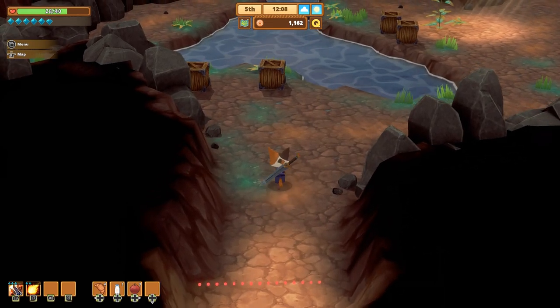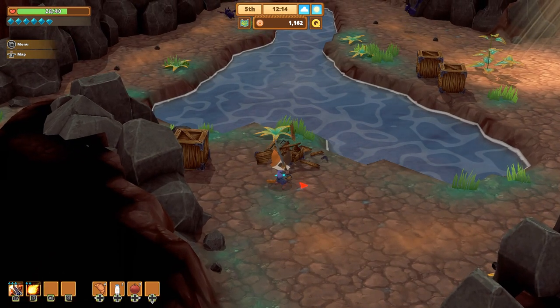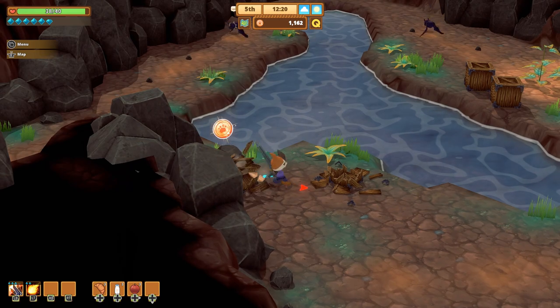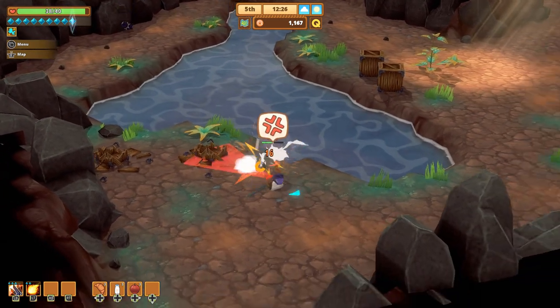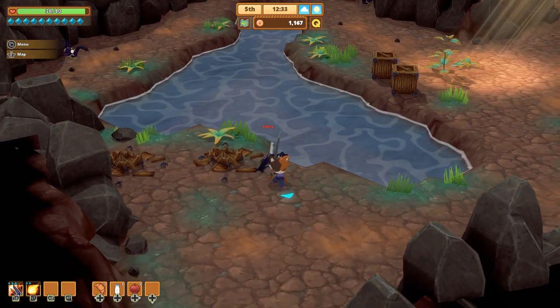All right everyone, hello and welcome back to Qataria Fables, where I probably should go ahead and have a little snack — there we go — a croissant before we get started. Yes, some poppinies! And already there's something trying to attack us. It's Fluffy the bat! What the heck, all right, we got it!